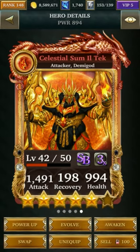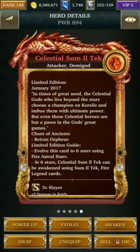Hey, what's up everyone? It's T-Bone here, and welcome back to another episode of Let's Play Legendary Game of Heroes. Today we're going to focus on one of the units I've had for a while, the Celestial Summutech. He was an exclusive unit that was given out as part of the Guild Wars Rewards, back in January.